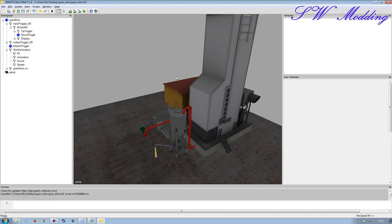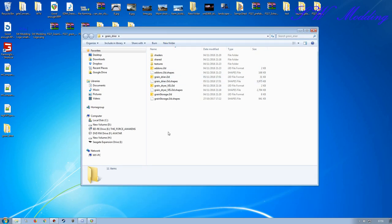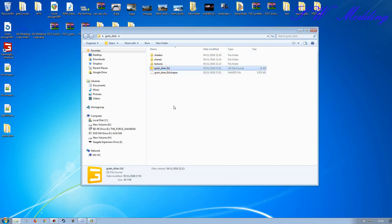I'm going to go ahead and save this for now and close it down. Once you've saved and you're happy with all the add-on parts you've brought in, you can delete the extra i3d and i3d shapes files to clean things up. If you end up with 20 different i3ds in there it can get confusing as to which one you're working with. I'll delete the extra ones and keep just what I'm working with for the grain dryer system. I'll also create a new 'scripts' folder here.